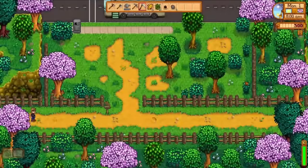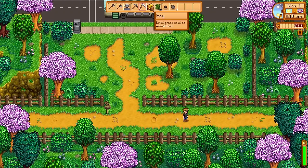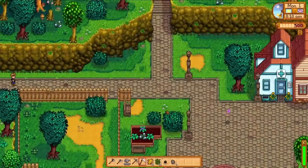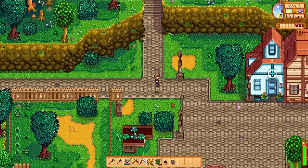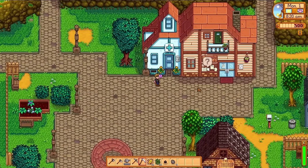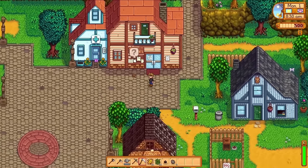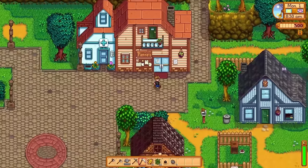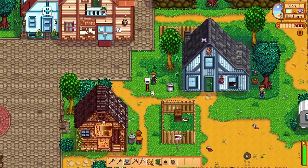There isn't a whole heck of a lot that you can do on the first day. My primary focus is going to be exploring the map, gathering a little bit of forage, and collecting some wood. Since I have nothing to plant into the ground, our first stop is going to be the general store, but first I'm going to go rummage through some garbage cans. Rummaging through garbage cans actually has a chance to yield some incredibly powerful items, but there is a drawback.